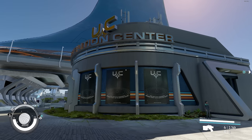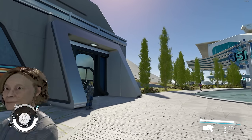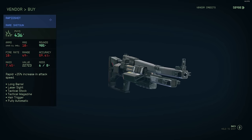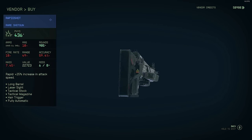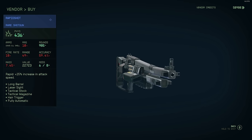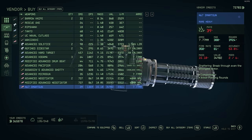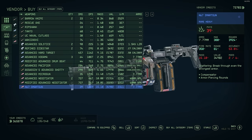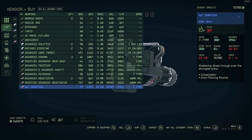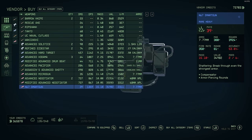The next two unique weapons at New Atlantis are going to be at the UC Distribution Center, located to the left of the MAST building. The Rapid Shot is a pretty interesting shotgun because it's fully automatic and has the Rapid legendary effect, meaning it shoots pretty quickly. The store also carries the N67 Smart Gun, which is arguably one of the best uniques in the game because it has the Shattering legendary effect, meaning it can take down any enemy pretty quickly.